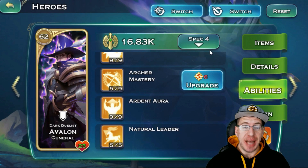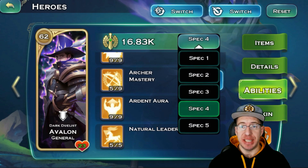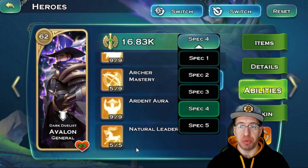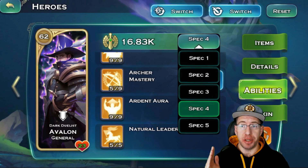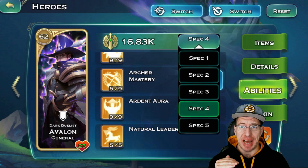For your heroes, you can have different skill setups under the specs and you can change these as needed. I highly recommend having one set for Avalon where his Natural Leader is fully maxed out, because whenever you go to queue up your gold troops you will want to increase your gold supply cap by as much as possible so you can queue up all your troops to build. Just have that extra tab for Avalon just for queuing things up if you don't run Natural Leader five out of five.